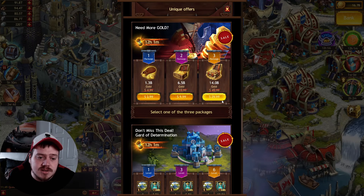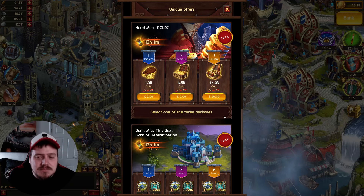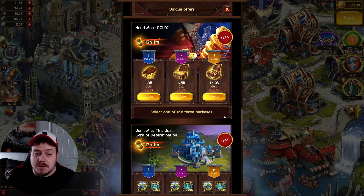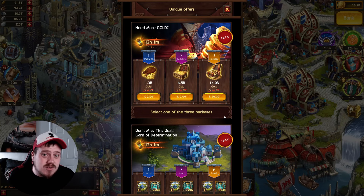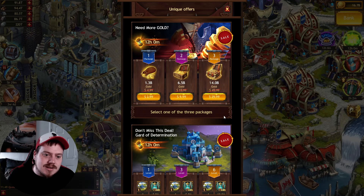You can also get 14 billion gold for $30, which is decent. But for me, I've got 16 billion gold at the moment, so I don't really need to spend that much. I could probably get that much from ladders over time for less.